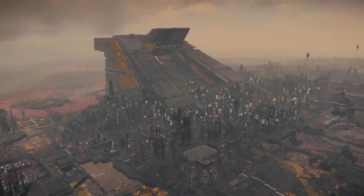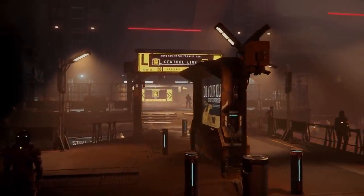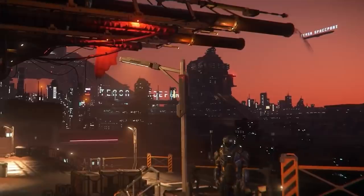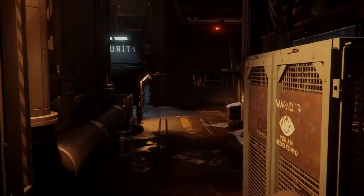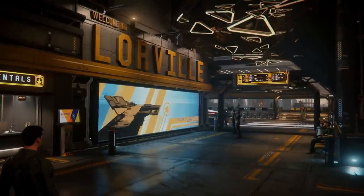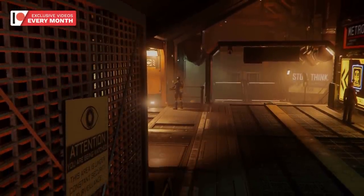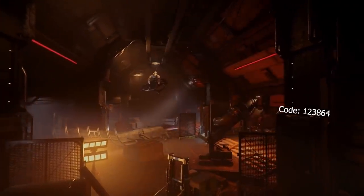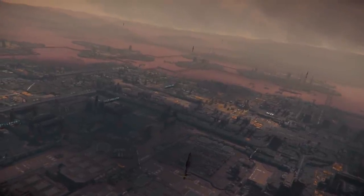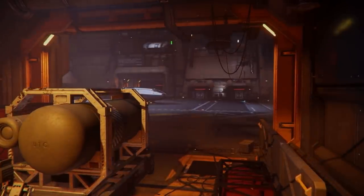Finally, there's Hurston — probably the most controversial of the planetary locations in Stanton. Of all the cities here, Lorville, the capital of the planet, does not care about you. From the plastic bag-wearing residents, to the sewage being dumped into the city, to the never-ending darkness in the city streets, to the heavily armored and combative security personnel, Lorville definitely has the most noticeable atmosphere in the game. The city itself is utilitarian and basic in design and materials, much like ArcCorp, but you won't find any of the same bright advertisements or fun branding. The unkempt nature of the city and the oppressive nature of its rulers are made all the more clear when you realize you can't even purchase a weapon here.